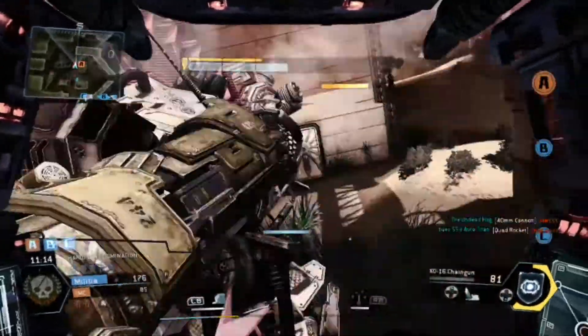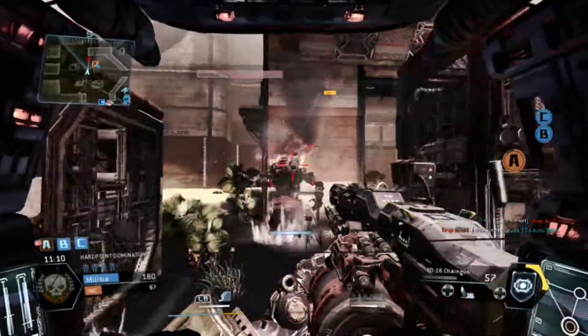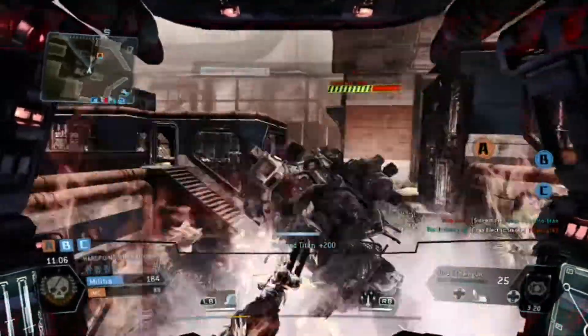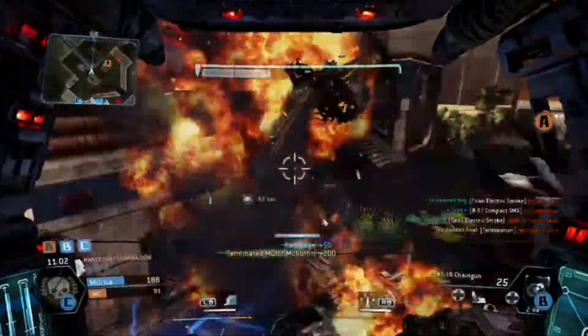Welcome back guys, Goat and Hog here with another great edition of How Does That Work for Titanfall. This episode we're covering the XO 16 Chain Gun. It is basically another Titan starter weapon — you get it with the default loadouts, and once you hit level 10 you can unlock your custom Titan loadouts.